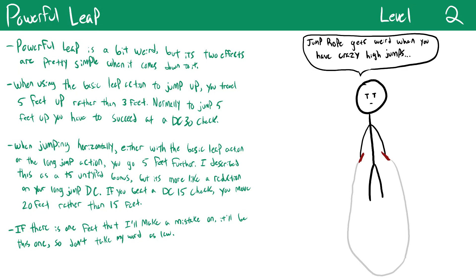Powerful Leap is a great boost to jumping and more useful than initially expected. It improves the basic leap action and also interacts with high jump and long jump since leap is part of those actions. First, when leaping vertically you get 5 feet up rather than 3. Second, when jumping horizontally you jump 5 feet further. This essentially gives you a free success on high jump checks when jumping vertically, and on long jumps it's basically a plus five foot untyped bonus — or equivalently a minus five reduction to the DC of the check.